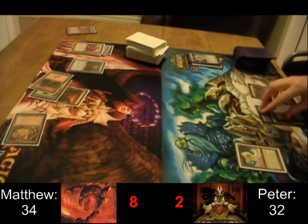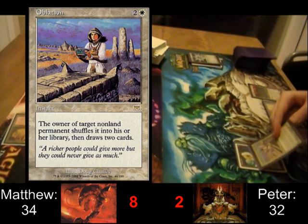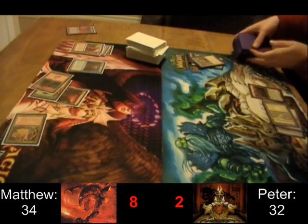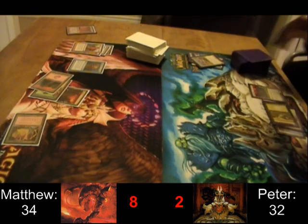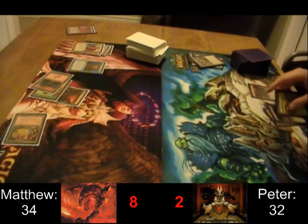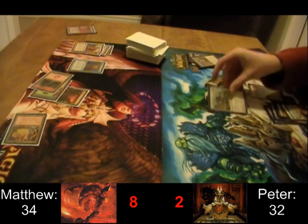With Thran Dynamo down, I don't think Peter can rely on Winter Orb anymore, so he's got Oblation for it. Now mana troubles are starting to sort themselves out — Peter gets a land and the Winter Orb is gone, so now we can start playing again.